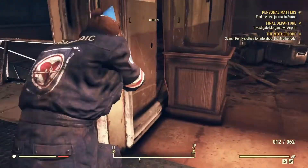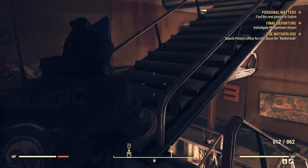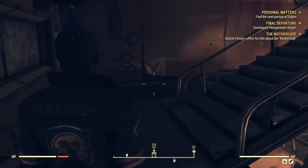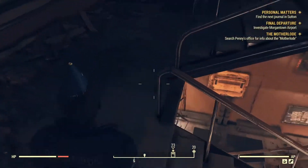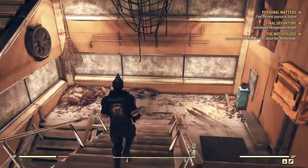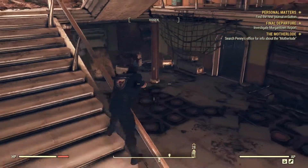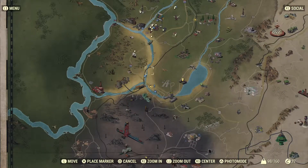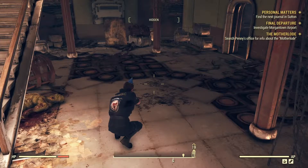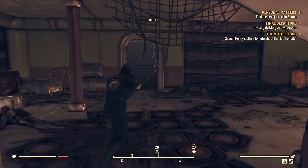Of course, it's out of order. Let's make our way down - making my way downtown. No one near me. No one near me at all. Penny's office.